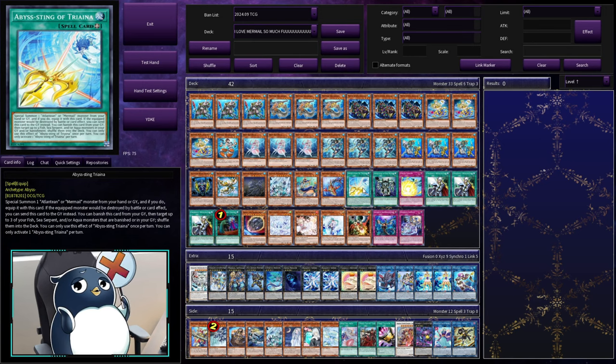Next we have the equip spell, Abyssting Triana. It's very different from the other Abyss equips, as this is more of a Monster Reborn on an equip card. You can special summon an Atlantean or Mermail monster from your hand or graveyard and equip it to this card. It can also send itself to the graveyard to protect the equipped monster from battle or card effect destruction. And you can banish this card from your graveyard to target up to three of your water monster types that are either banished or in your graveyard and shuffle them into the deck.